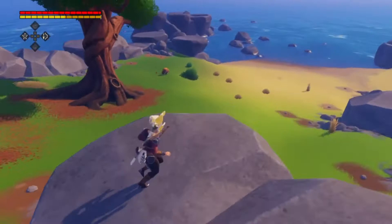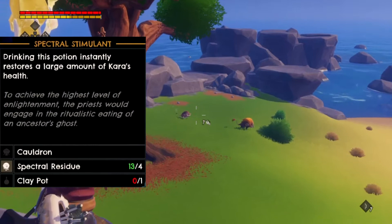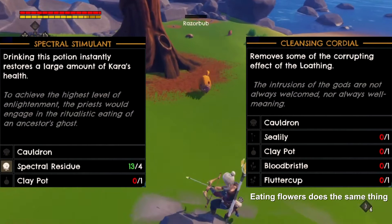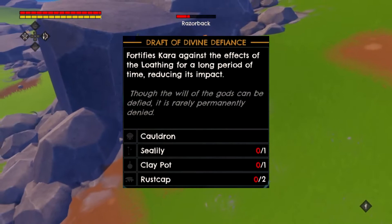Spectral Residue can also be used in some new potions. Drinking a Spectral Stimulant will immediately restore a large amount of HP to Kara. A Cleansing Cordial will remove some of the effects of the corruption — this potion is probably your most important, since you'll most likely be corrupted quite frequently. If you find them hard to craft, remember that your HP and hunger are fully restored to max upon entering the Crossing. The Draft of Divine Defiance will defend Kara from the corruption and reduce the effect of it for a long period of time. Remember you can increase the duration of this potion using the Sea Witch's Hat introduced in DLC 1.